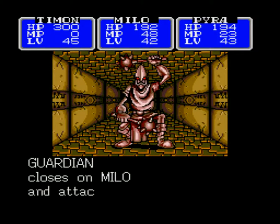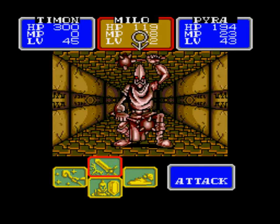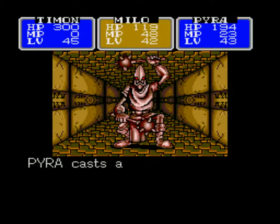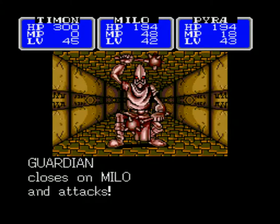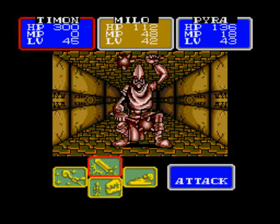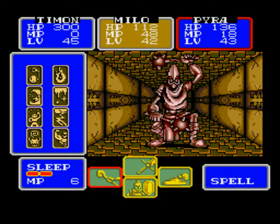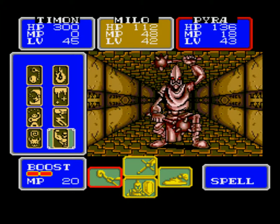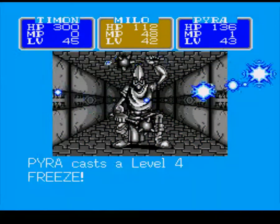Yeah, 77 points — 77, 73. I have to try to heal. Tyke will be fine unless he gets criticals. Any spells we can use? This will pretty much be our final push — at least we have nothing left.